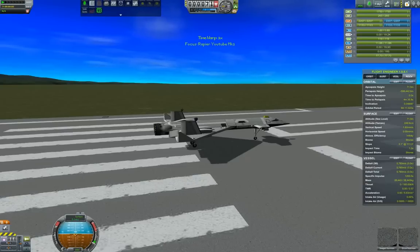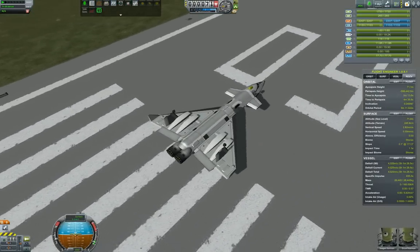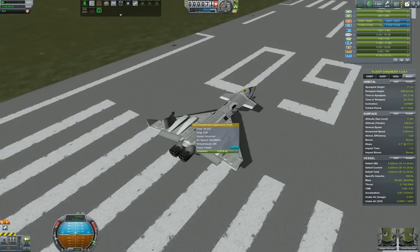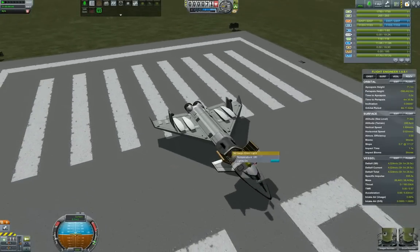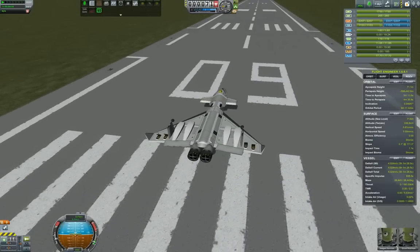We are lined up on the runway and we can quickly test our control groups. Rapier engines: air-breathing, closed-cycle — confirmed. Intakes open and close — confirmed. Group three is the docking port, group five is the cargo bay. Group four I've remembered should be the cargo bay lights. Then we have nine and ten for the air brakes.